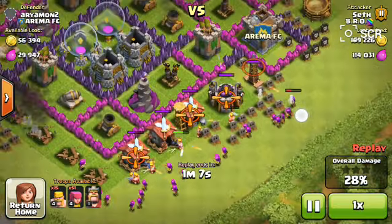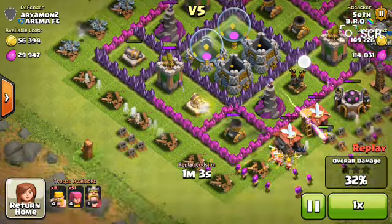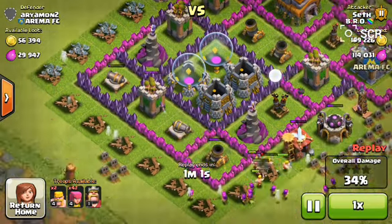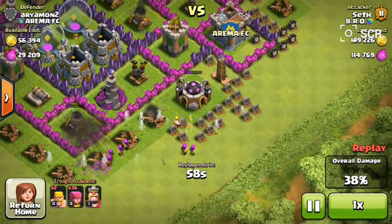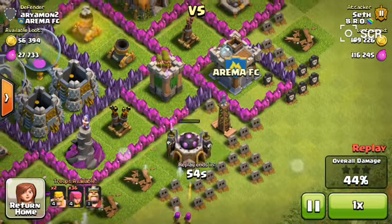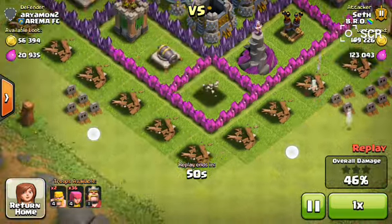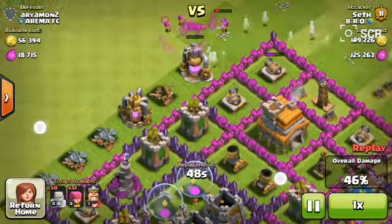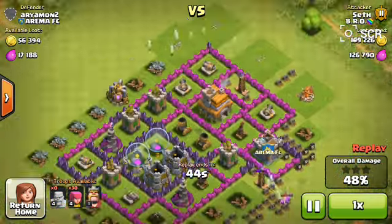As you can see, the technique is to just place all your barbarians in front and then all your archers behind. The barbarians are pretty much a distraction while your archers come in and destroy things. So now you can see I'm already at 44%, and I actually kind of panicked a little bit because I do run out of troops.